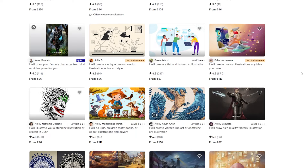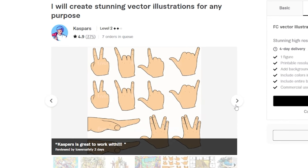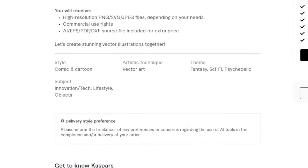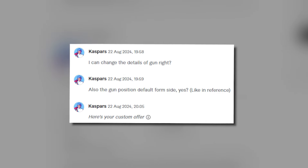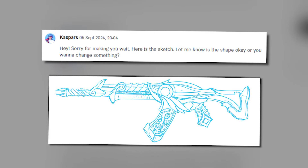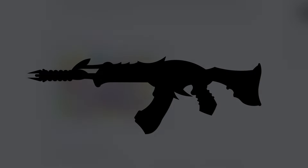Meet Kaspars — he does some very cool illustrations that seem to pop. His style is a mix of comic, cartoon, and very expressive. He loved the idea as well and asked a lot of questions in the process to get things just right, and in about two weeks I had his Valorant custom gun.